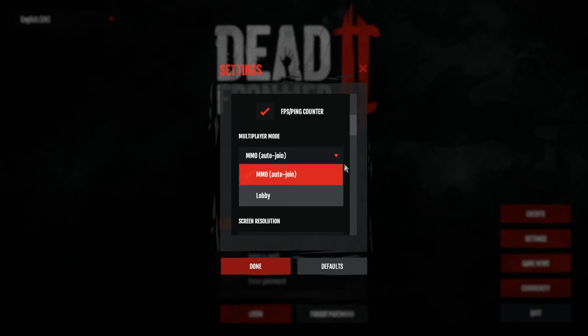Multiplayer mode is an interesting one because the game runs off two types of systems. You've got the MMO auto-join option and the lobby option. With the MMO option, when you create a character or hit play, it will automatically put you into an instance and match you up with a random bunch of people.